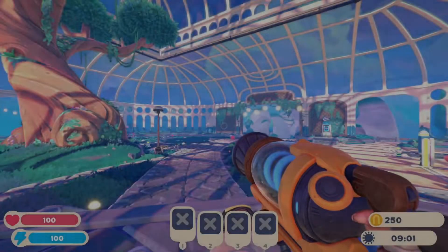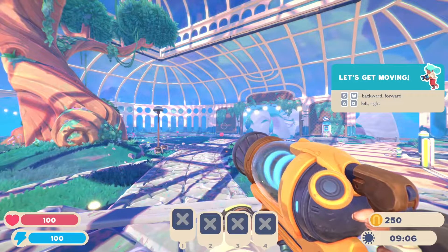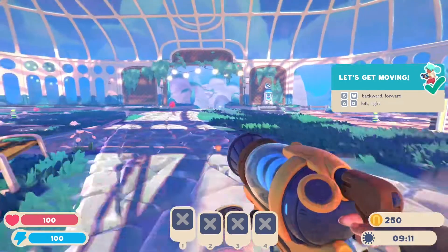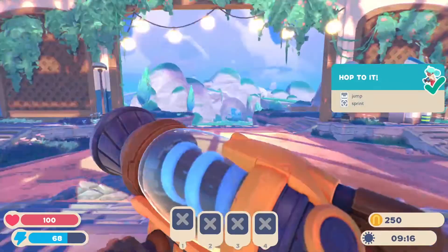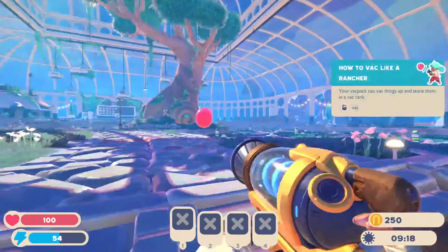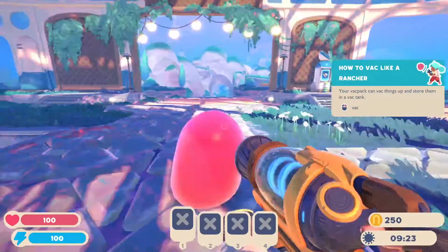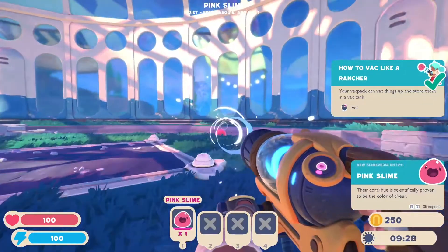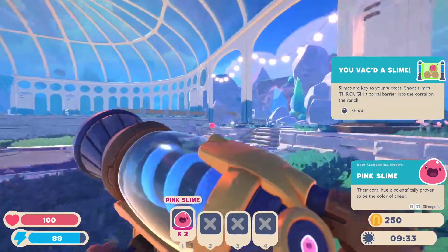Oh man, I can't wait for this — this is gonna be so cool! Classic WASD controls, not a surprise. Jump and — oh my god — I didn't expect to be a linebacker! Jeez, Beatrice, I guess she plays football. And of course we have the classic good old vacuum. Suck the slimes — that sounds weird, but it's fine, we're not going to question those words.